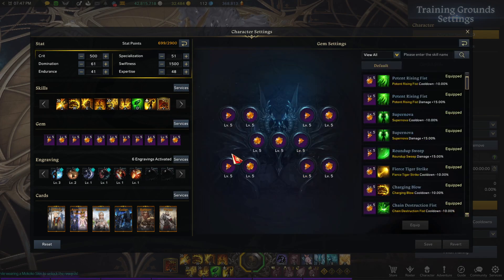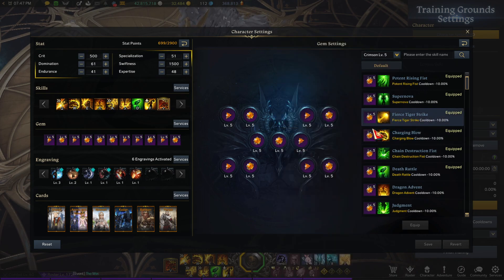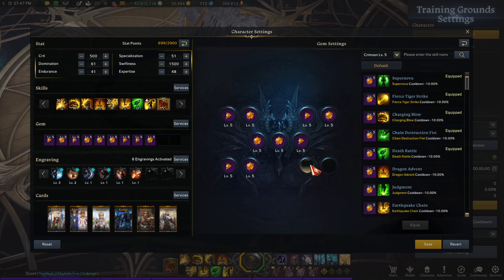That's your best bet for skills. Now for the gems, let's do a level 5 comparison.